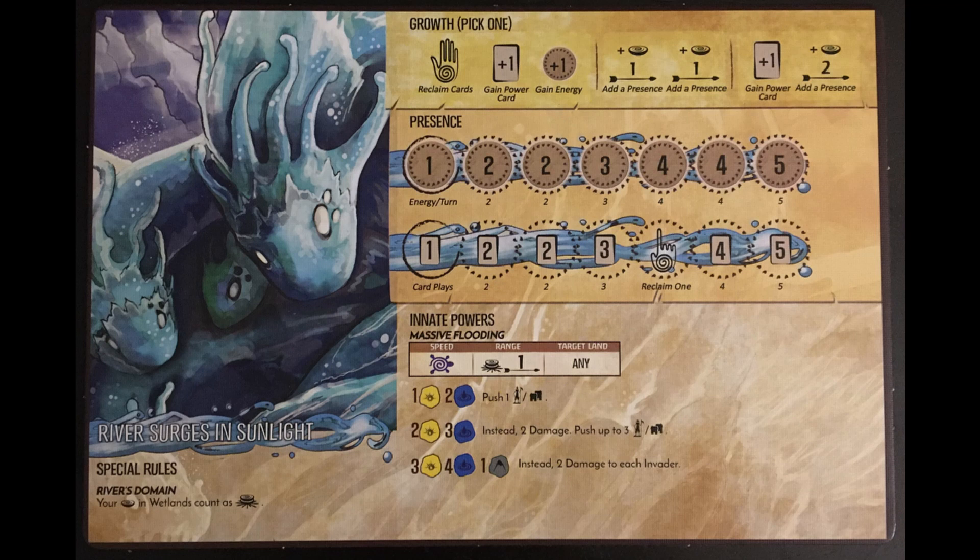So here's where I'm going with this. I think we should do growth number two on the bottom twice and go straight for the Reclaim 1. This seems like the most efficient use of our energy and cards.